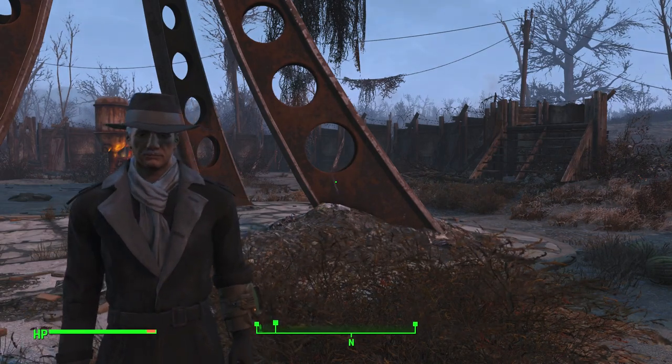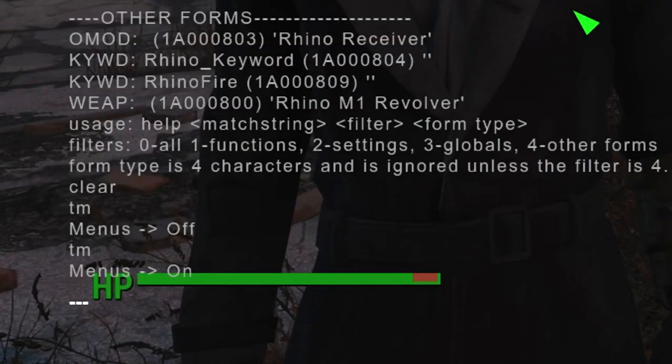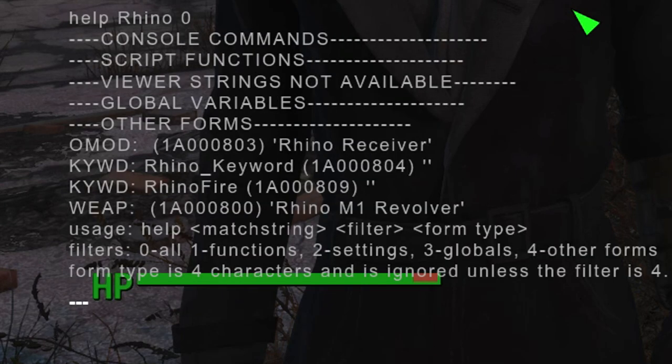So hit yourself the console button — it's kind of like the tilde key and that kind of area — and type 'help Rhino 0'. You press that and it comes up with this random nonsense. You want to look for the one that says WHEP — that's the one you're looking for.